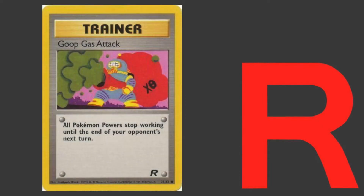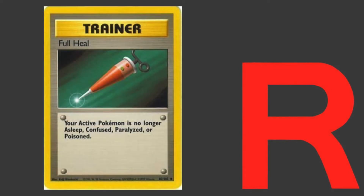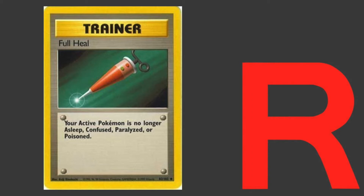And you wouldn't be using cards like Bill or Professor Oak — you'll probably be running a full playset of Nightly Garbage Run just to stall out your opponent a bit more. If you're wanting to make the build a little more disruptive or offensive, you can substitute out those Potions for Super Energy Removal or something like Goop Gas Attack. You can also substitute them for Full Heals so you can keep the Haunters out longer.